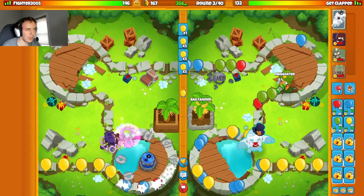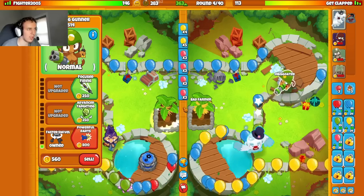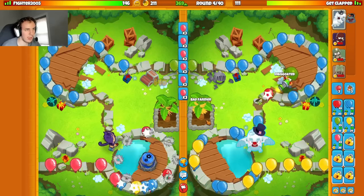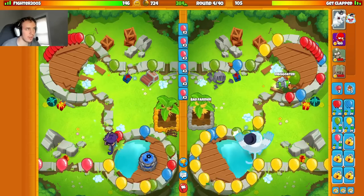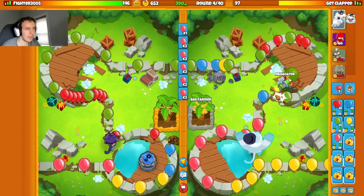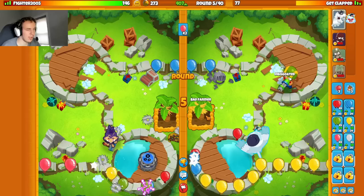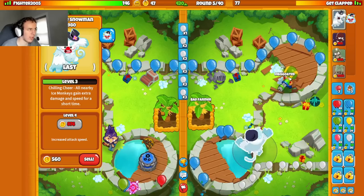They got their farm down — well done. Start saving up for my powerful darts. They are going to send me white balloons. We're going to put this on first so I can manage these leaks a little better. Now they sent me pinks. Get the powerful darts up — we're fine. Another farm upgrade. They have faster shooting on their attack shooter. Get this on last.